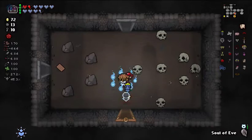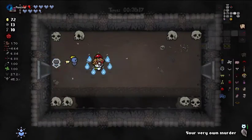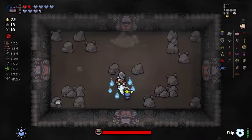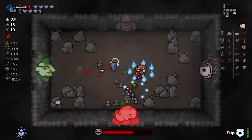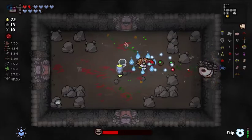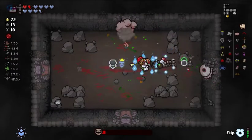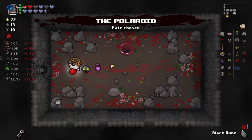So we're just going to accept it and take our licks. We're gonna go finish the floor. We're gonna use Sol of Eve to summon a bunch of crows and just absolutely obliterate Mom. She never stood a chance, folks. Take the Polaroid.